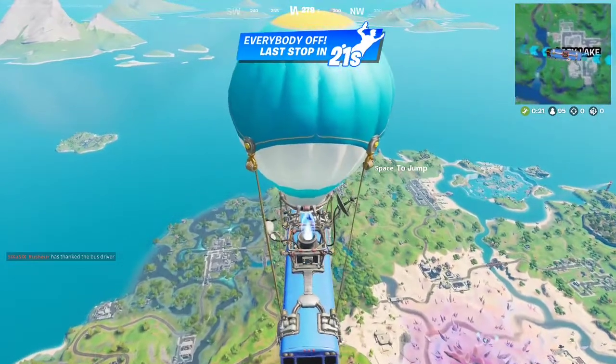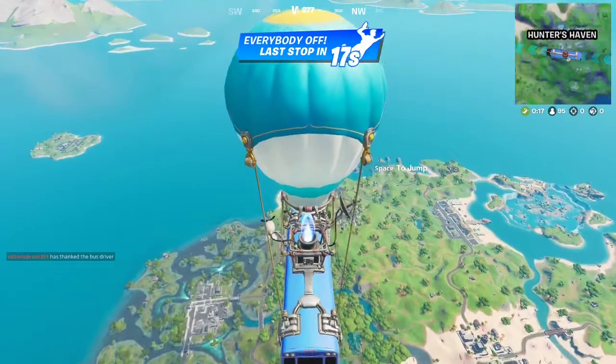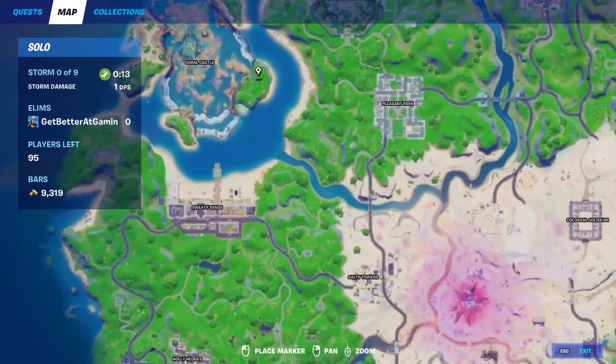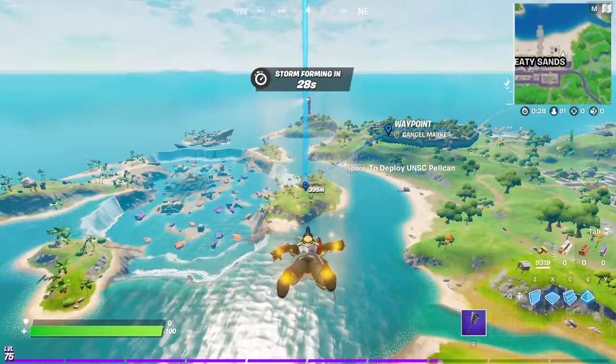Hey Better Gamers. Today we have to find the Crash Plains Black Box. This is on a small island like Coral Castle. It's on the northern part of the island. We're just north of Sweaty Sands.